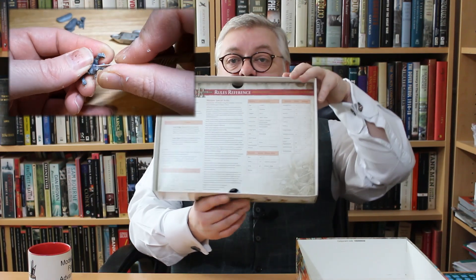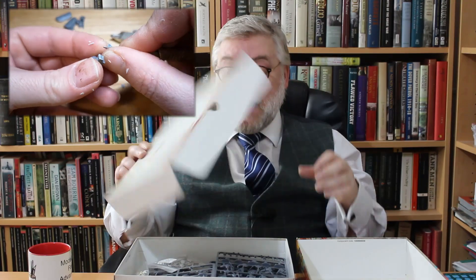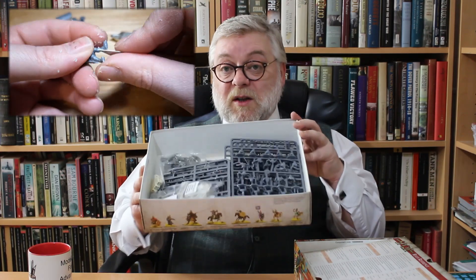Next thing — Warlord Stars, that's really good for this. We get a box topper inside, which is very nice because it has protected your rulebook from all the scratchy plastic inside. No disappointments here. This is nicely done for the price — 40 quid — there's a lot of stuff in here.